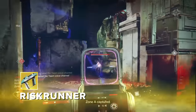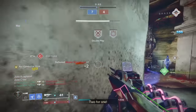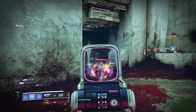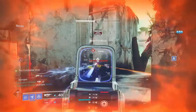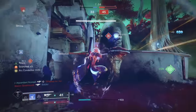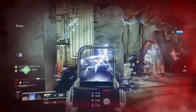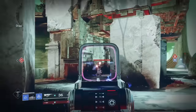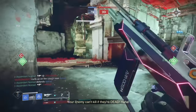Riskrunner is an okay 900 RPM SMG, with its 13 zoom really making life difficult, but when Superconductor and Arc Conductor get going, you won't really care. Dueling a Riskrunner is always risky if you have Arc anything equipped, and you can even consume a grenade to proc Arc Conductor on yourself if you think there's an opportunity to chain multiple enemies. But on its own, it's just very blah, and you're not usually in control when the gun goes from a 3 out of 10 to an 8 out of 10.